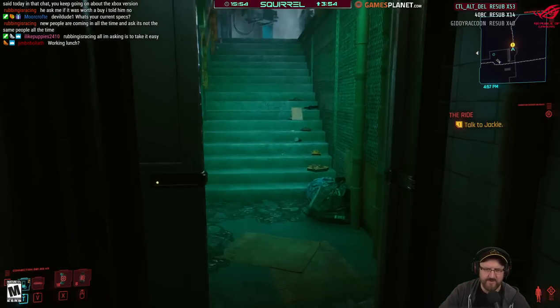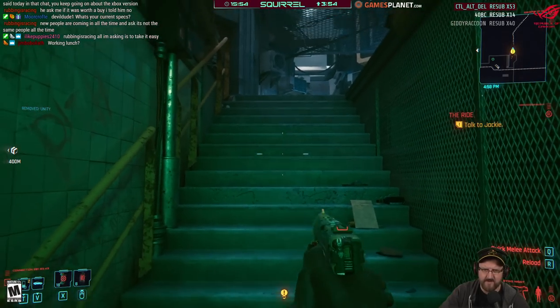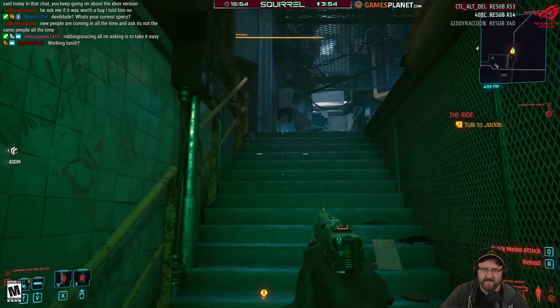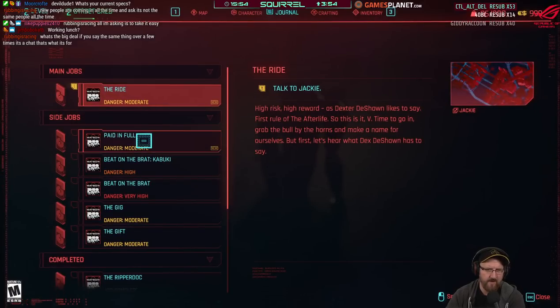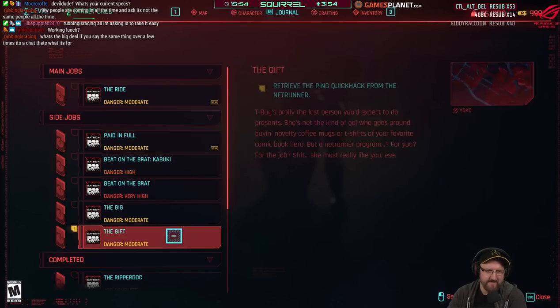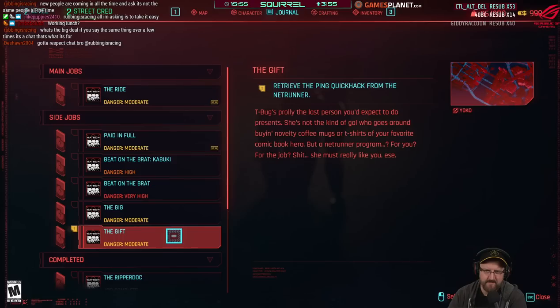Checking the new weapon sight — noticing an orange glow. Journal entries reviewed: 'Paid in Full' — pay off your debt to Victor somehow need to make 21 grand. 'The Gift' — T-Bug's probably the last person you'd expect a present from; she's not the kind of gal who goes around buying novelty coffee mugs, but she got a Netrunner program. We'll need to do that mission.